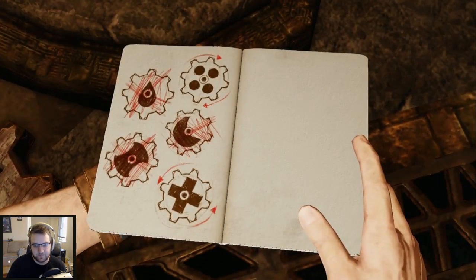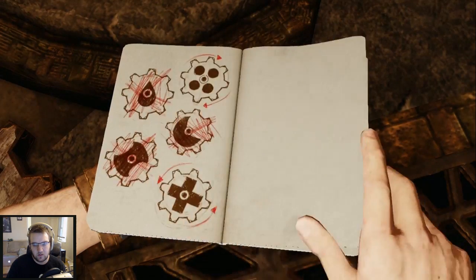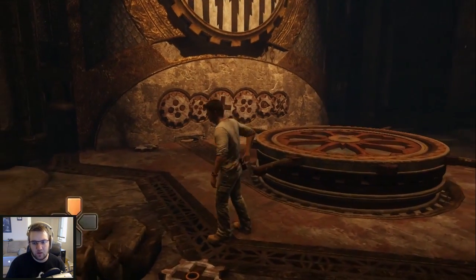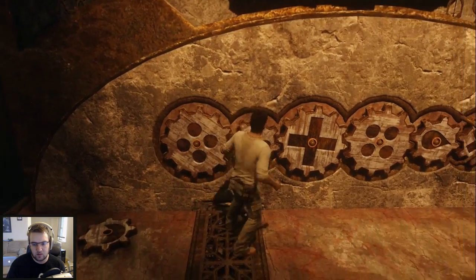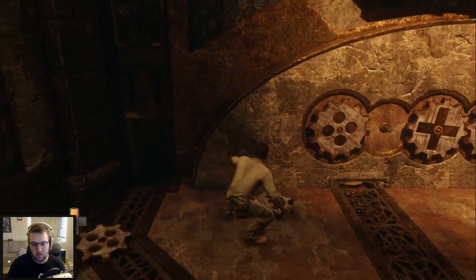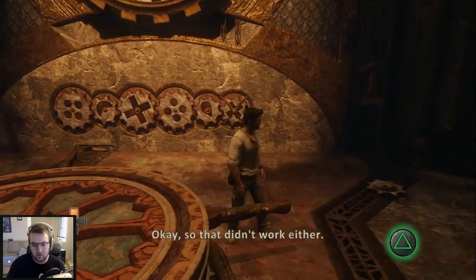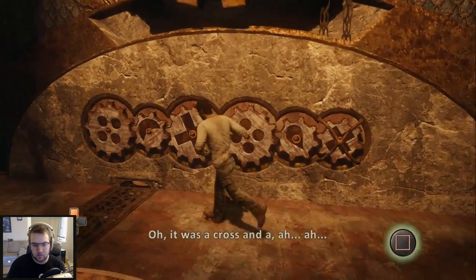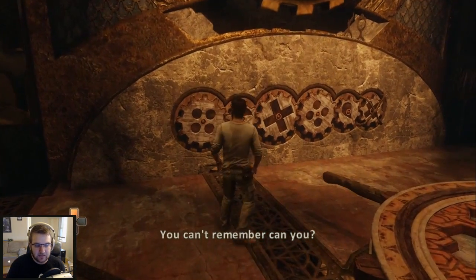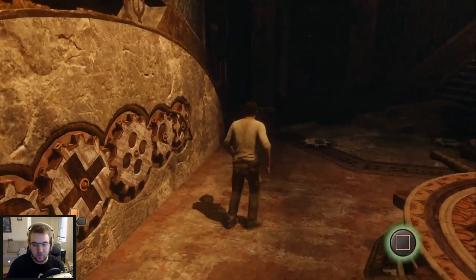Of course it does. Nope, that one needs to stay. This one — get out of there. This one, get in there. Try it now. That didn't work either. What symbols did you see through the screen? It was a cross and four dots. I got the four dots in the place where it's supposed to be. The other ones are all scratched out though. So are those the only symbols I'm allowed to have on the board?